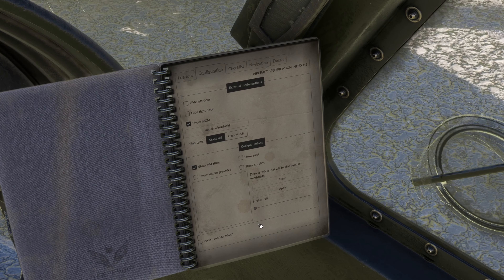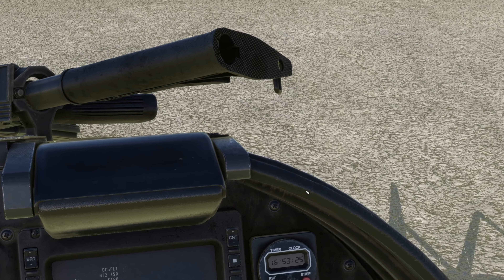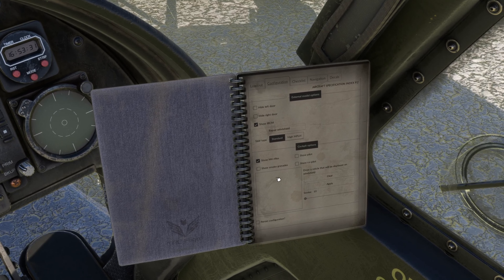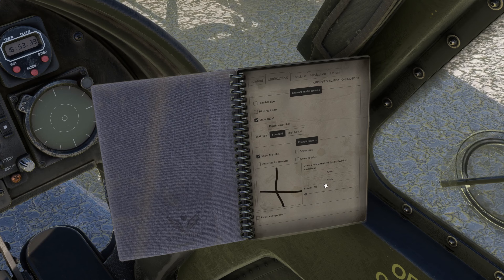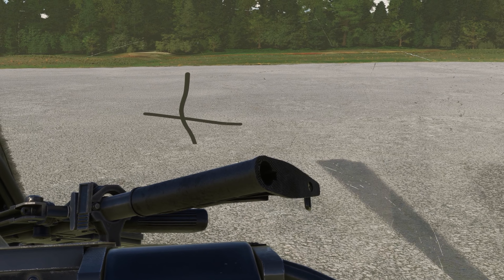Now we're going to touch on the draw reticle option that will display on your windshield. You can choose what kind of reticle you want, and honestly you can write or put anything you want in there. It's a really interesting customization feature.